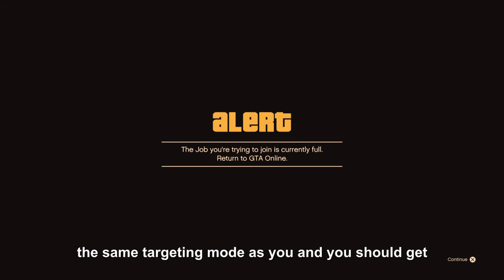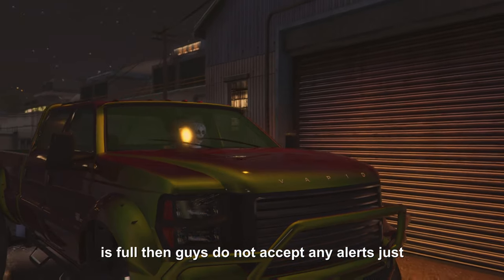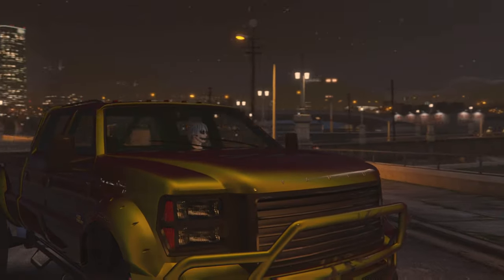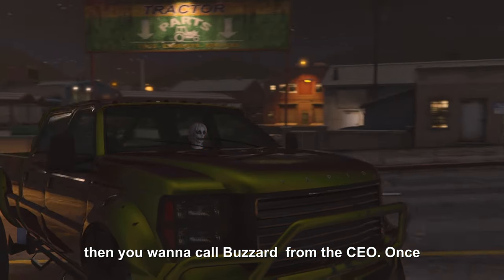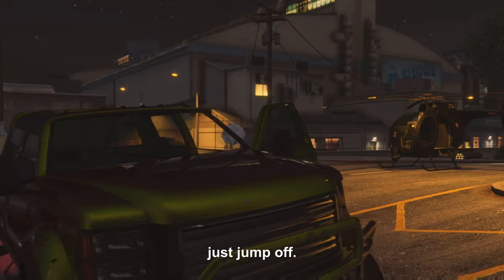Now all you guys want to do is join a person in the same targeted mode as you and you should get the alert 'This section is full.' If you don't get that alert, do not accept any alerts — just press Circle and join a different person until you get that alert. Now your camera should be glitched like mine. Then you wanna call the Buzzard from the CEO. Once you call the Buzzard, get inside it, fly all the way up, and then just jump off.